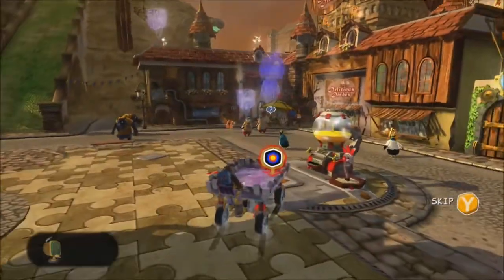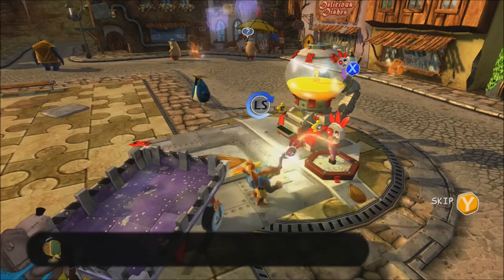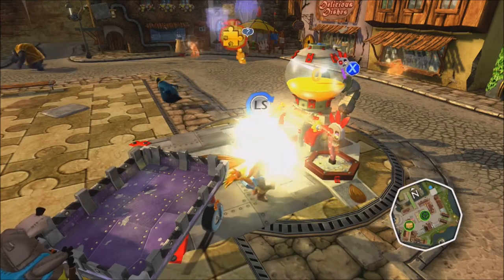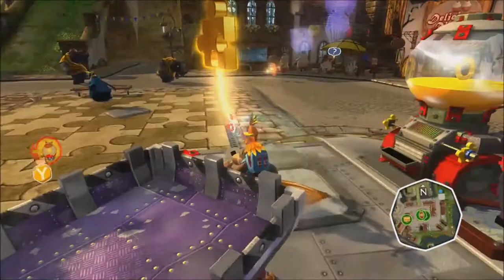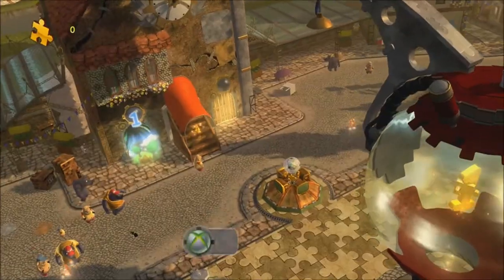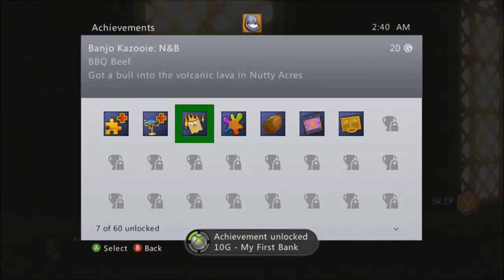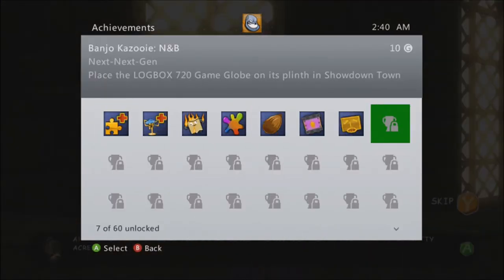Then you go back to the main Showdown Town and go to your little dispenser and pull out your puzzle piece named Jiggy. When you put it into the Jiggy dispenser, it gives you another achievement: My First Bank for 10 gamer score — you banked your first Jiggy at Showdown Town.